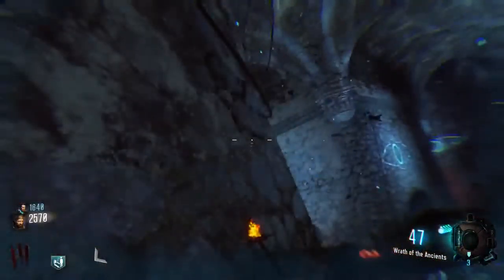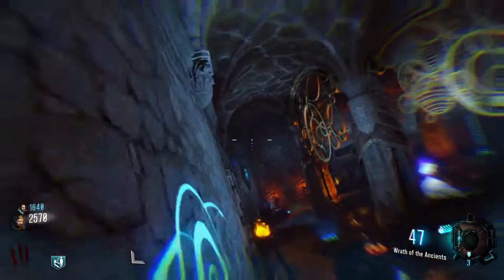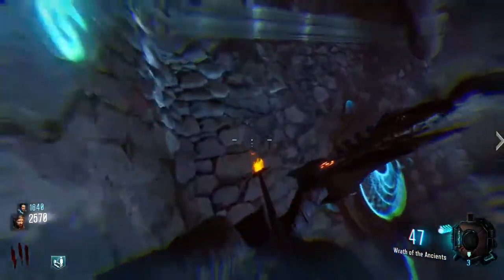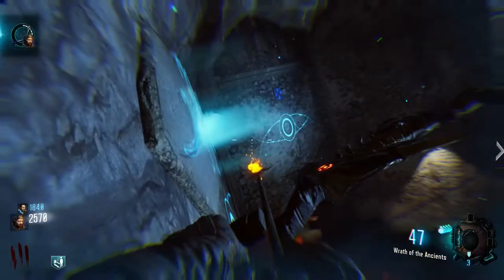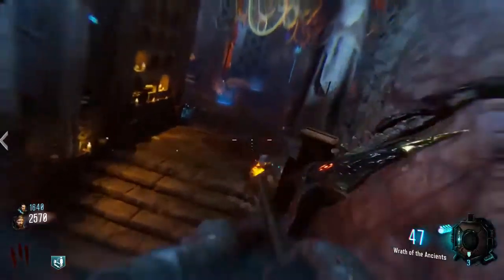There's a symbol right there that I hit, and a symbol there that I just hit. There's a death machine there — that's not a symbol. There's a symbol there, just ran by that one. And a symbol right there as well. That's all the symbols, and you have to do all of those without hitting the ground.